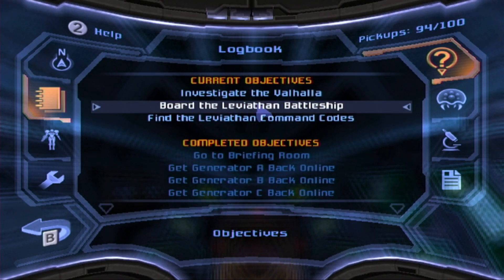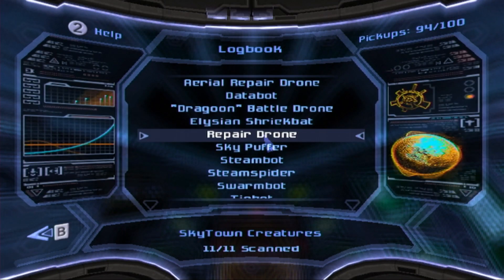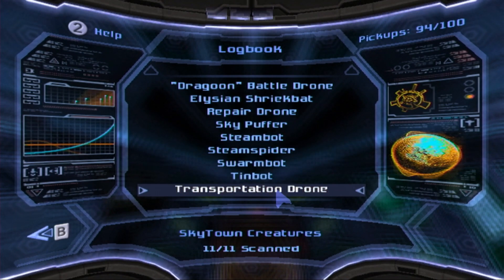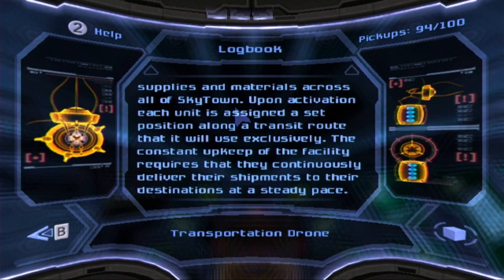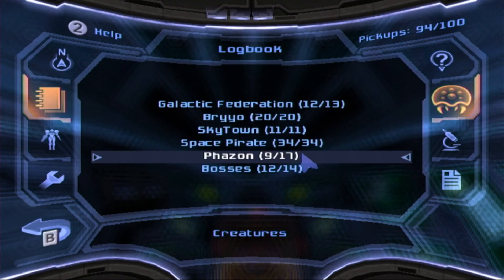So here in the logbook, I found the last enemy I had not scanned yet in Skytown. It makes sense that I hadn't scanned them yet because they are pretty obscure creatures — not enemies, actually. Transportation drones. Class D transportation drones are used for distributing supplies of materials across all of Skytown. You see them at the main landing site in Elysia, carrying crates across the sky. Those are the enemies I missed and hadn't scanned yet — the last one in Skytown.